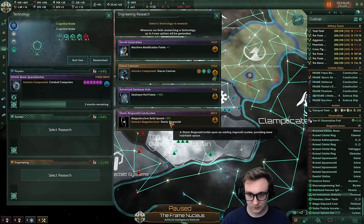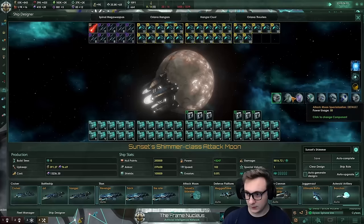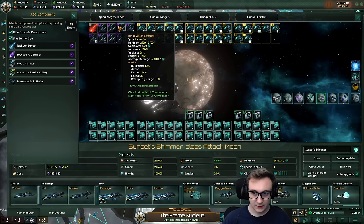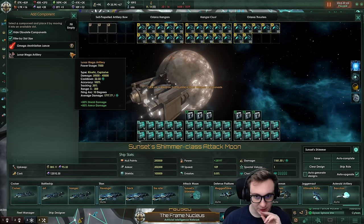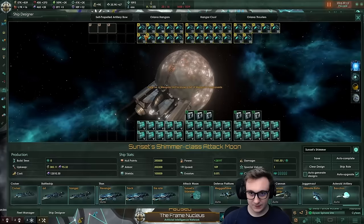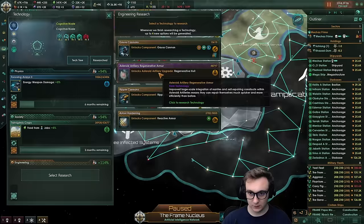We've got our hangar specialization. Meanwhile, I have been building up a station with ancient ramparts, which will give the starbase massive armor and shield hit points, more defensive battle gap, and a load of hangar defense platforms. Attack moon specialization — because we've got our hangar one. We got the specialization: artillery, guardian, point defense, hangar. We're going hangar. The attack moon will stay at 300 range. We can switch over to three omega annihilation lances, which might actually be better than lunar artillery. We'll keep with more armor since we'll be sitting back.